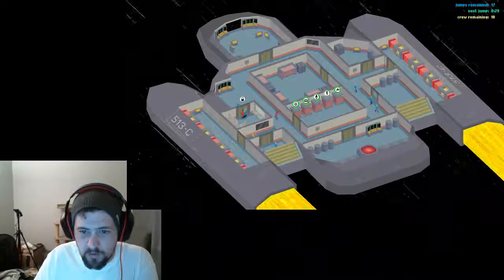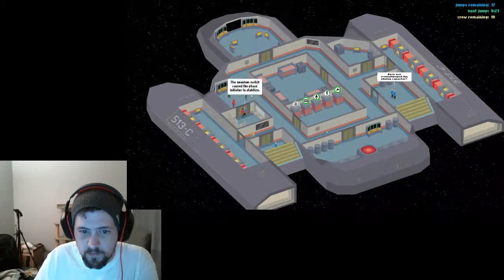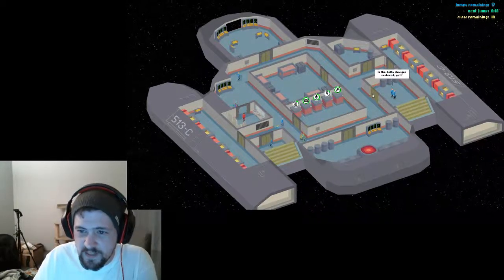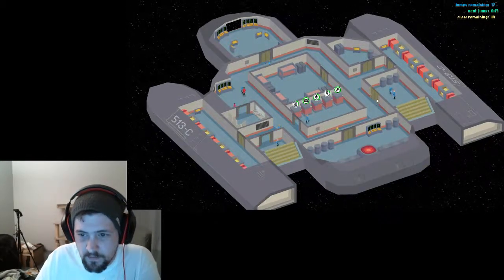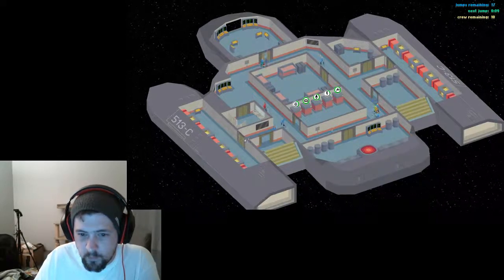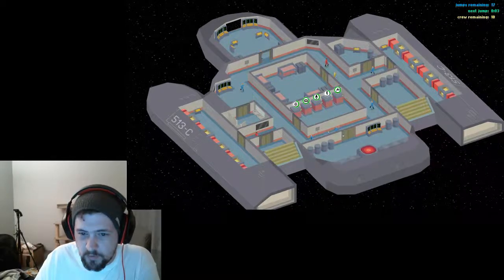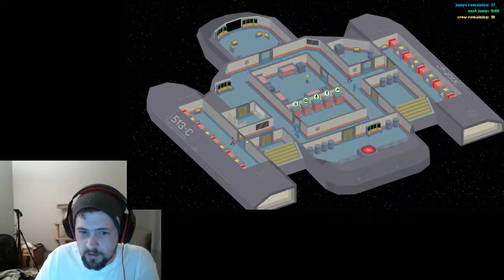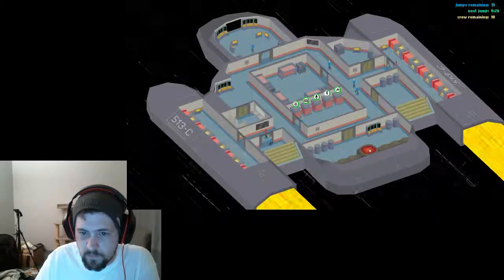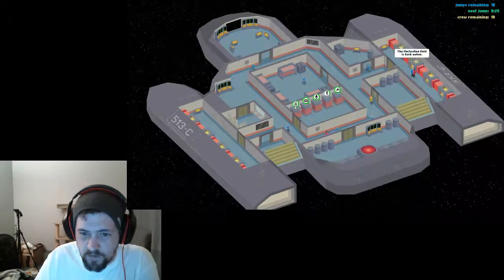I wonder if there's some sort of power meter I have to be aware of, or do they eventually figure it out? I can only lock it for a certain amount of time — is the delta charger restored yet? I wonder if the game breaks after a certain amount of time, because suddenly I can't click on things anymore or it's not showing me the little lock. Maybe I have to wait for that to fill up.